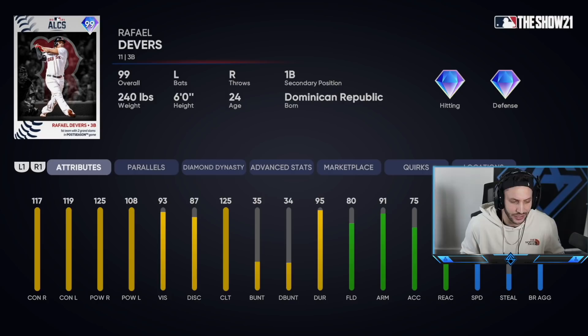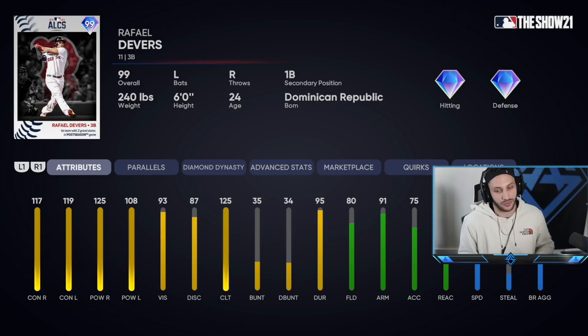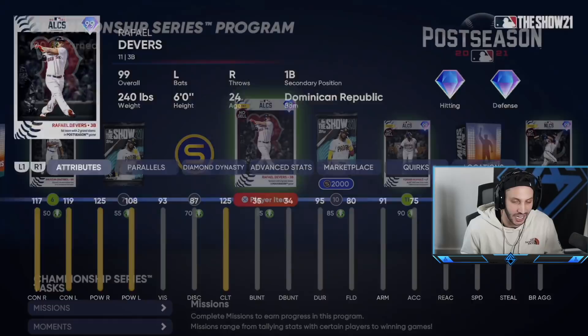They gave us a 99 overall Rafael Devers. I'm pretty sure he had three home runs in the series against the Astros. I love Devers — he got the All-Star game card earlier in the year and I'm happy they gave him another card. 117/119 contact, 125/108 power with his swing. This card is gonna destroy every type of pitcher. He also has solid defense at third with 80 fielding, 91 arm strength, 83 reaction, and 63 speed.